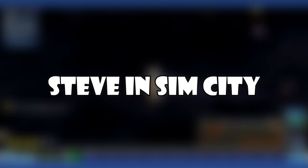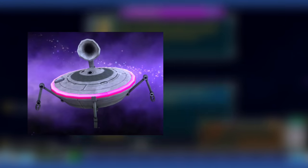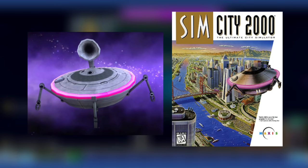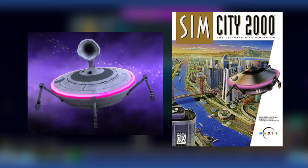Steve in SimCity: The design of Steve's spaceship is actually a reference to another game. The UFO he pilots is nearly identical to the UFO featured on the box art of SimCity 2000, which was also developed by Maxis. The only real difference is the giant megaphone thing on top of Steve's ship.